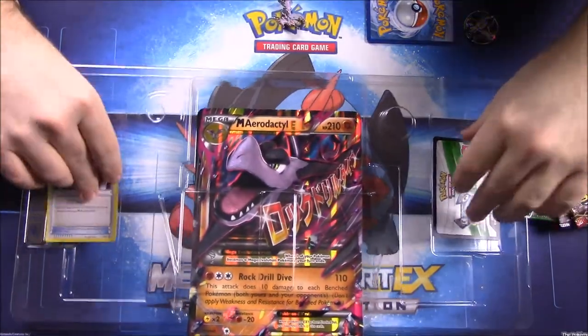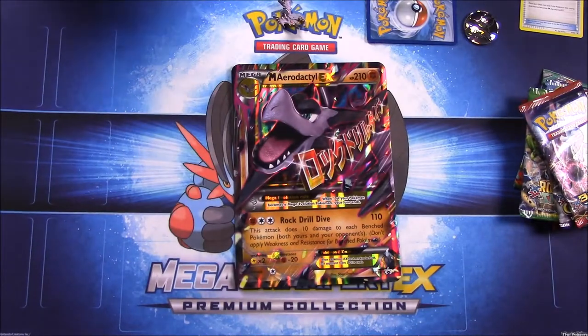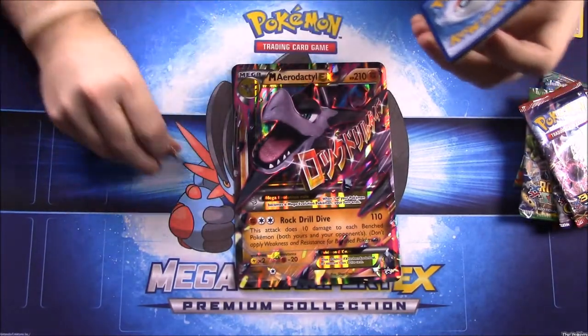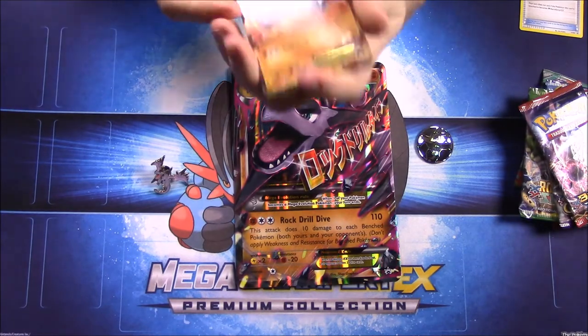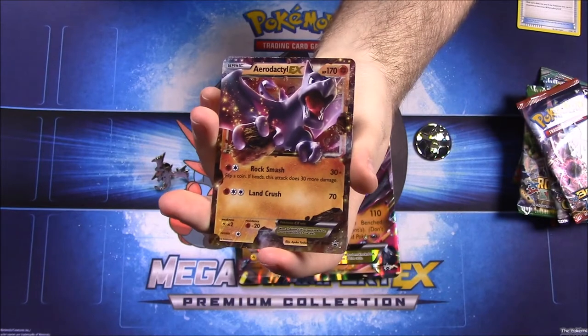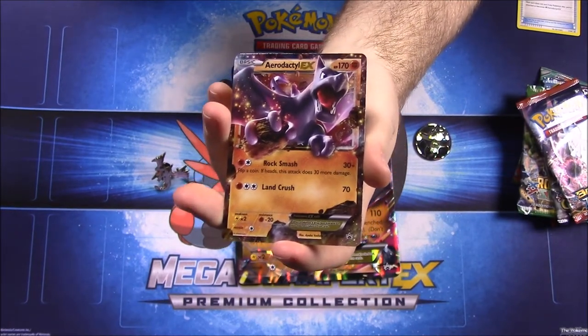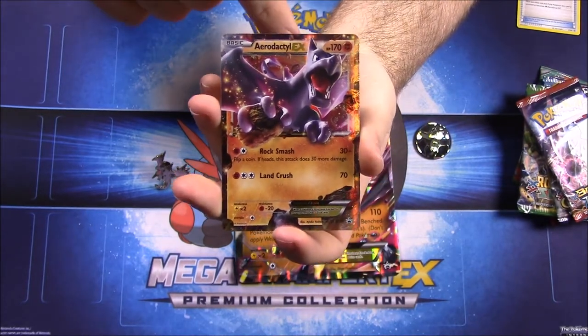Set them to the side. Looks like we got a Spirit Link card, a code card, and our giant Aerodactyl card. First up we have the Aerodactyl EX card here — it's got 170 HP with Rock Smash and Land Crush as its moves.